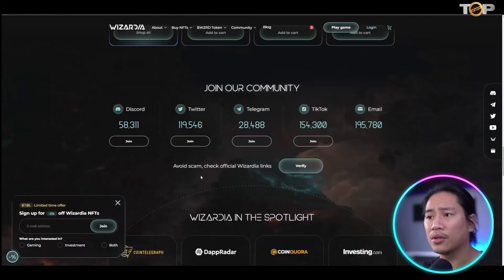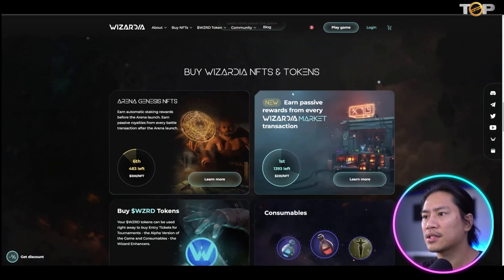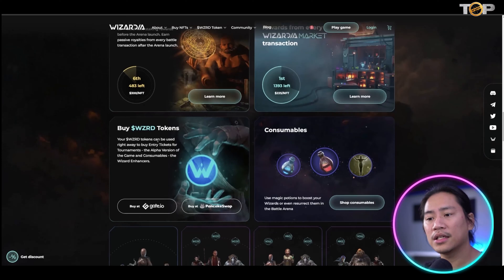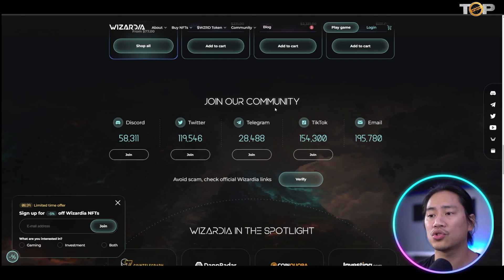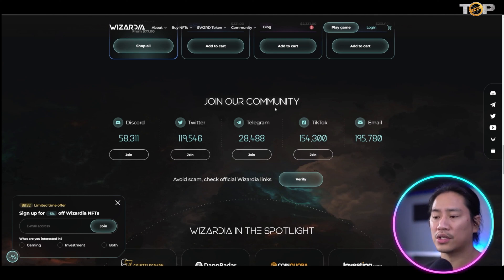They have NFTs and tokens available. You can buy the Wizard Token — ticker WZRD — that is their token name. I would strongly suggest joining their community so you can be updated on news, airdrops, and giveaways that they're doing.